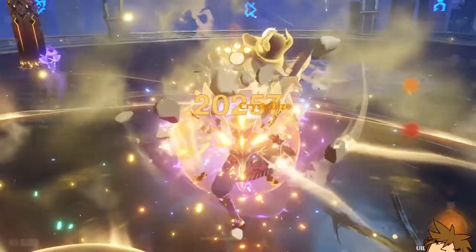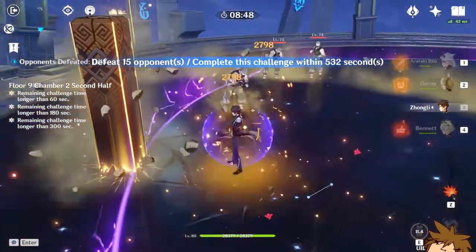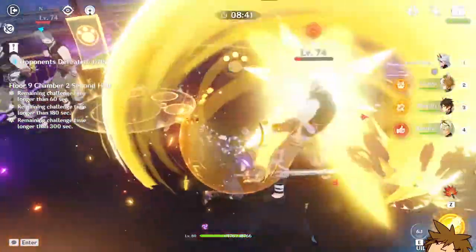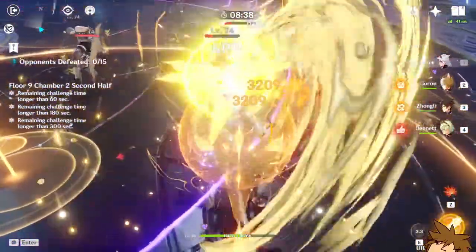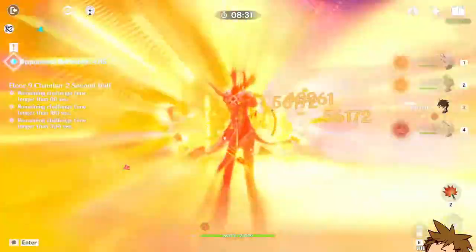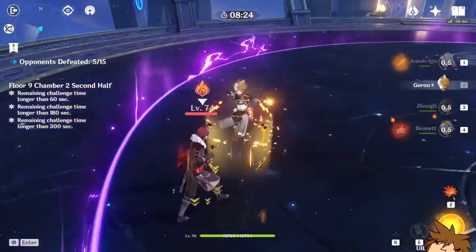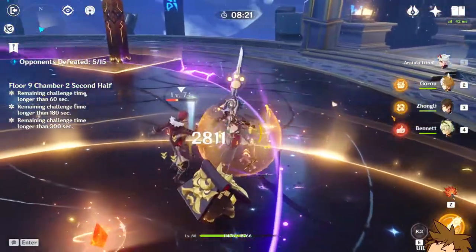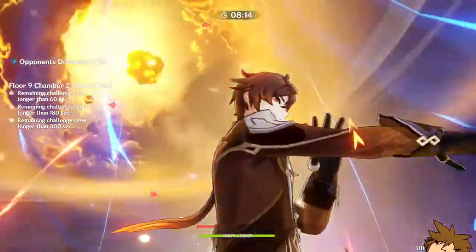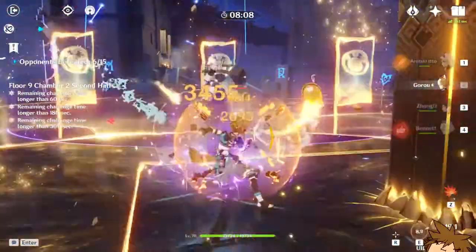I can pretty much burst all the time because it just has a 40 energy cost — who decided that? Who decided to make one of the most powerful characters in the game have a 40 burst cost? Shield up and we basically just won. You can see on the actual enemies themselves there are little arrows going down on them — that's how you know they are being debuffed by Zhongli's shield. As soon as I got close to the enemy he got those arrows, meaning his elemental resistance is greatly decreased by 20%.